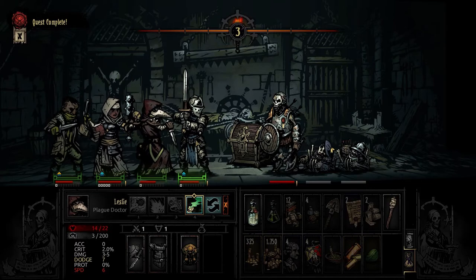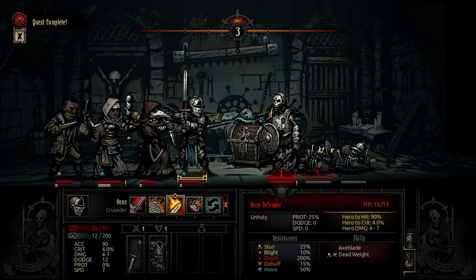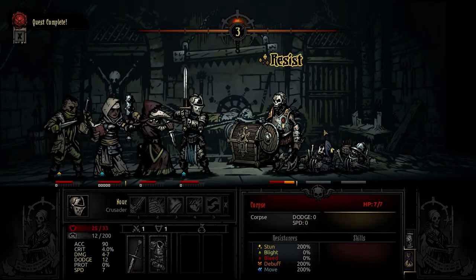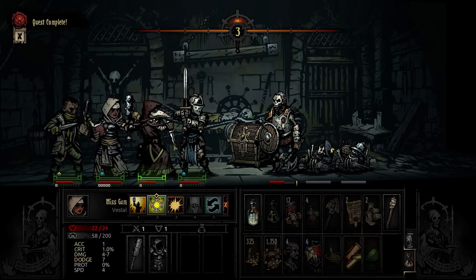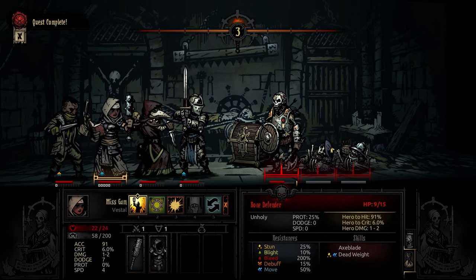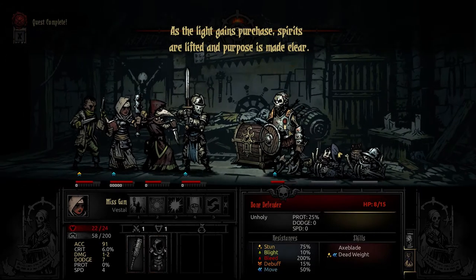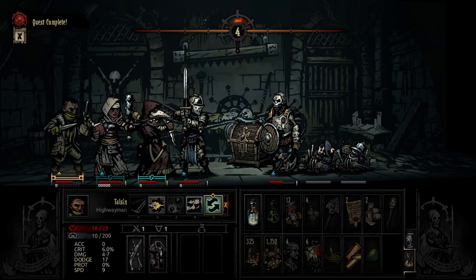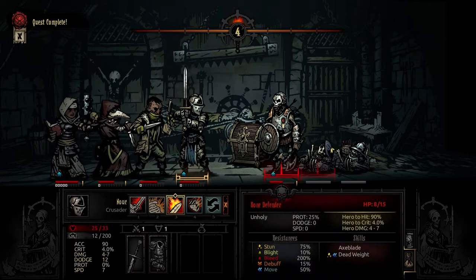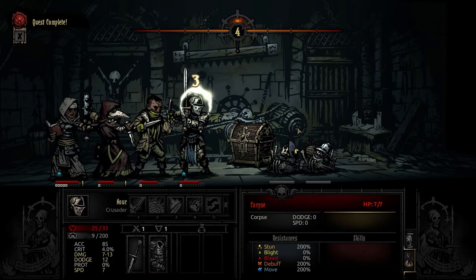Let's see if we can stun this guy — he resisted that. You nasty boy. Let's see if he resists that — nope. You ain't gonna resist that, you baddie. Now I don't think you can do anything. You can't even do the buff. Let's move you up ahead — don't think we're gonna need you but sure, let's do it. Get wrecked! Beautiful.